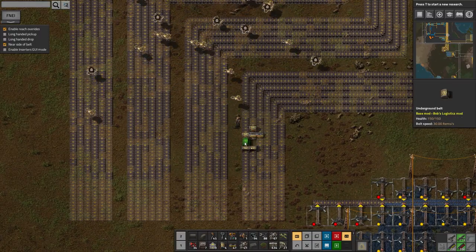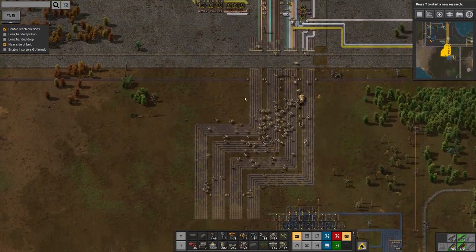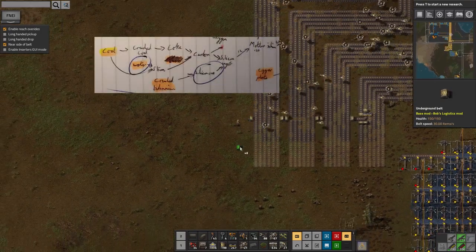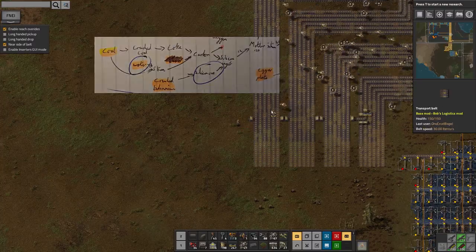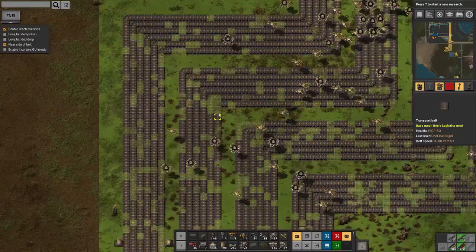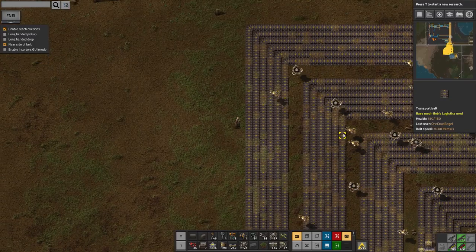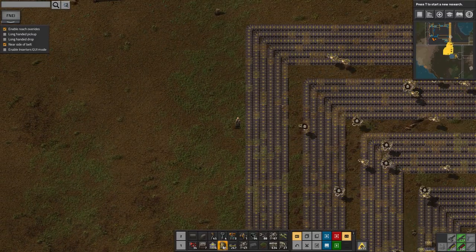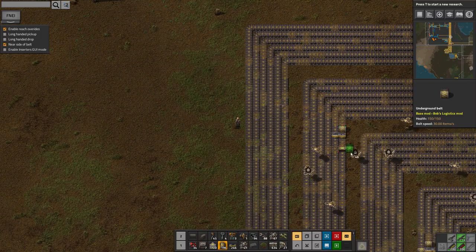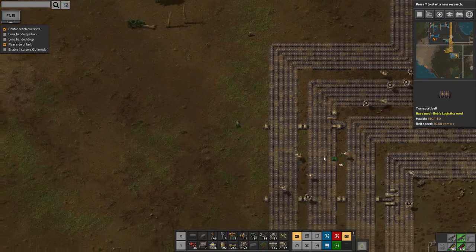Silicon coming out here, going across there and underground. So that's my silicon ore, which needs to be mixed with carbon, which comes from coal and water. Coal is the second thing on the second bus — second from the right on the second bus from the left. Good logic there.